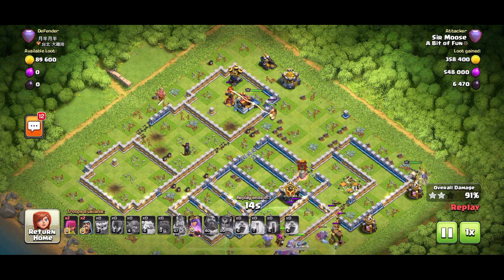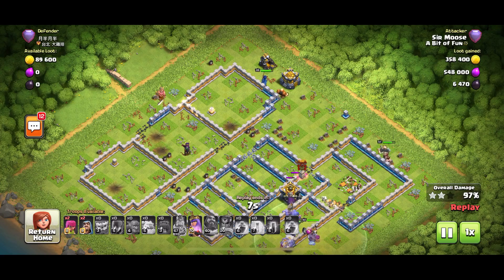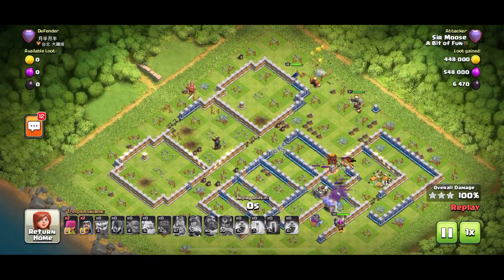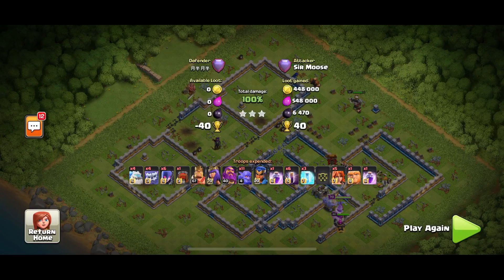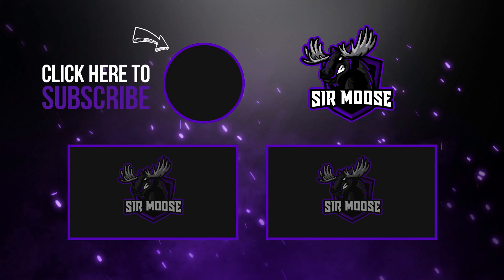Updates come and go — that's the nature of things — but this new hero is fantastic. I don't think she's any more powerful than the Queen, but she's so much fun and that special ability is crazy. The yeti is a great addition too. If you haven't subscribed and you want to see loads of Town Hall 13 content — base designs, new attack strategies — do hit that subscribe button. Town Hall 13 is here and it's here to stay. Sir Moose signing out — catch you later, take care guys!